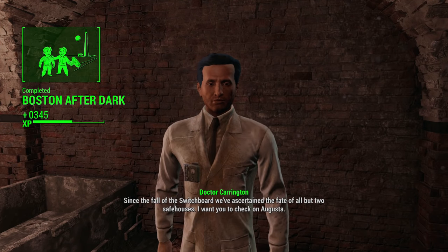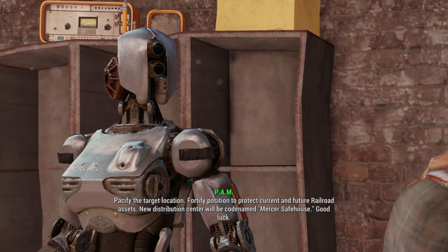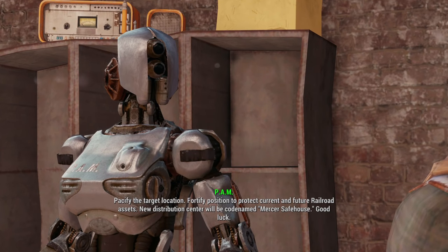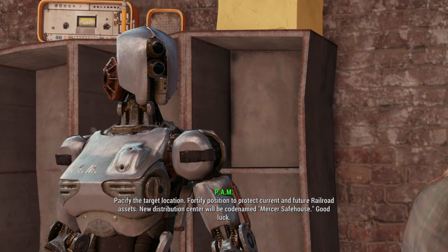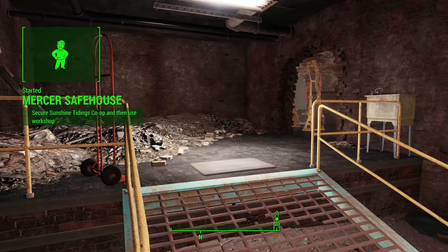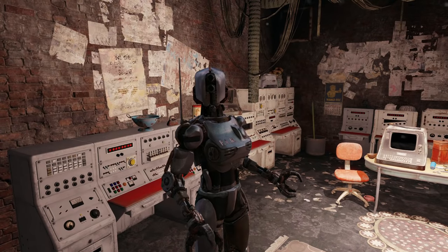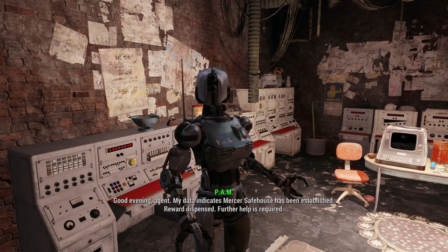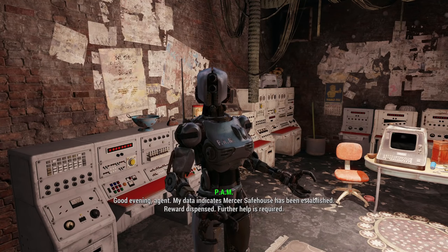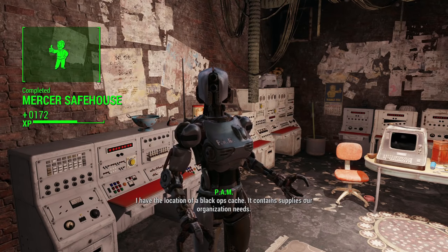Once you've done Boston After Dark, you'll come back and talk to Pam, the Assaultron in the Railroad HQ. She'll give you the quest Mercer Safehouse, where you have to secure a safe house for the Railroad. It sends you to random locations — I got sent to Sunshine Tidings Co-op, which is south of Sanctuary. You just have to clear the area, make some defenses, and then go back to Pam.